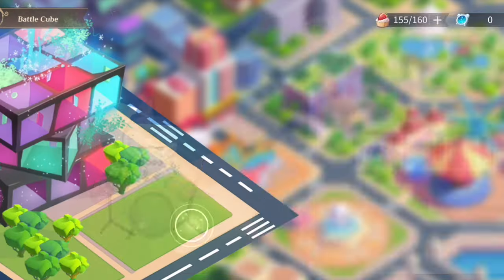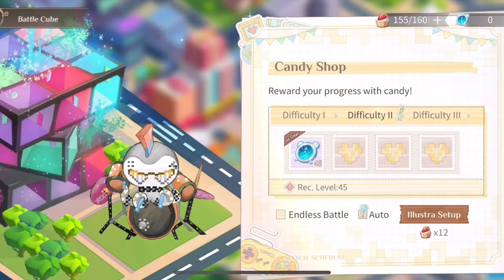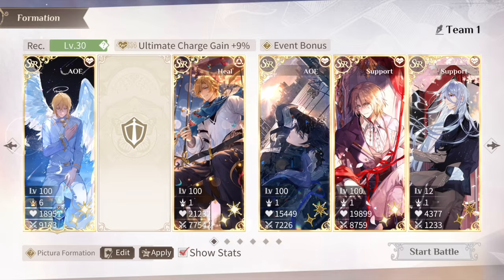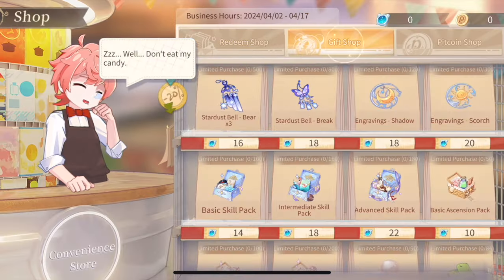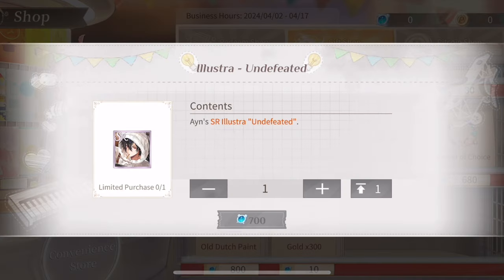Battle Cube is the stamina farming stage for this event. Certain illustrators have bonus drops — if you're going to pull on this event's banner, do so before farming. It's most stamina-efficient to farm difficulty three. Also make sure to redeem Eins SR from the shop, as this gives bonus drops and it's free.